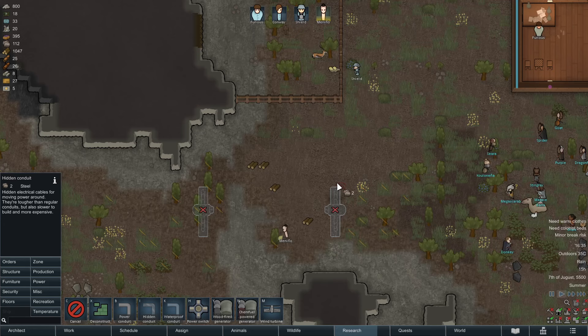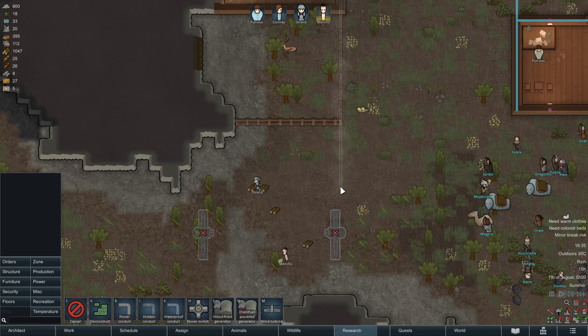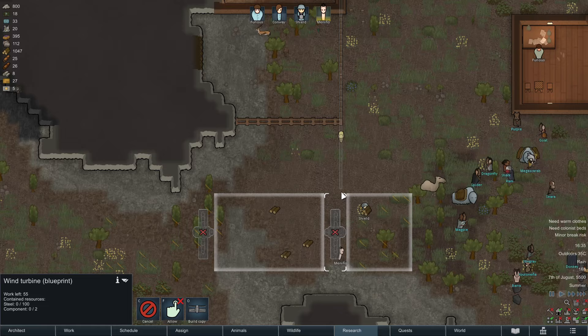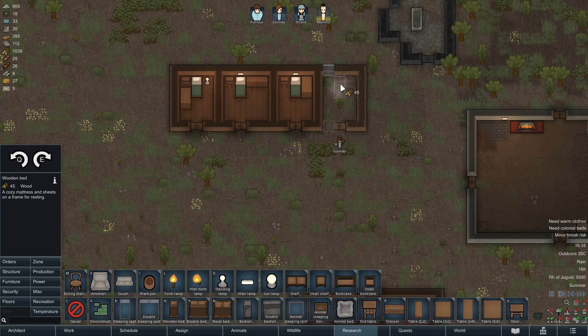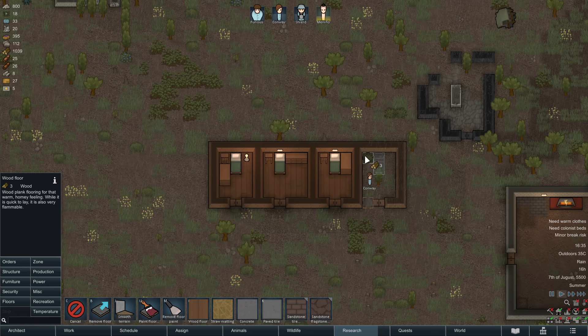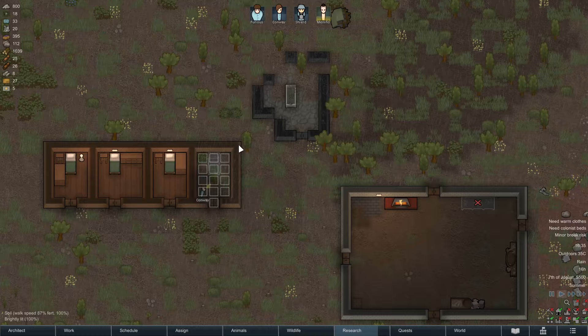We're going to bring up a hidden conduit from the wind turbine to connect them. As you can see it looks a little bit weird, but this grid here is going to connect. It also shows that we right now don't seem to have enough steel for all the projects at hand.